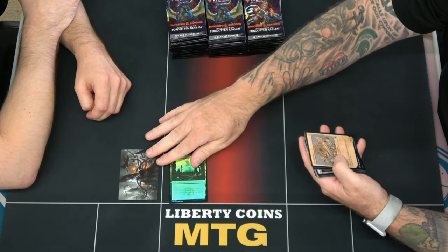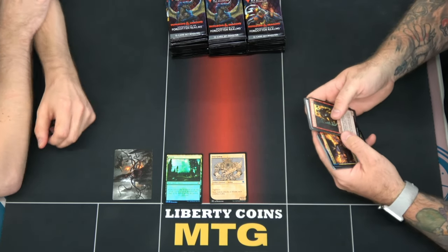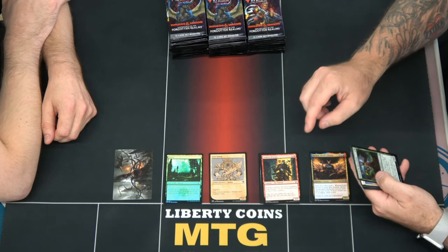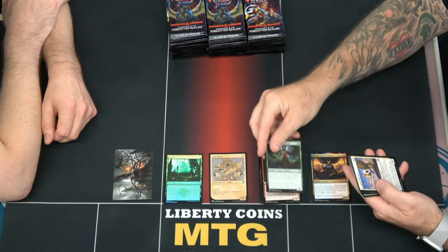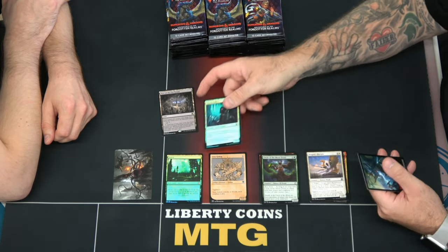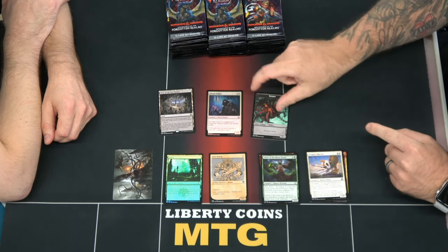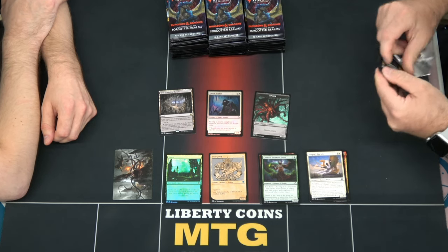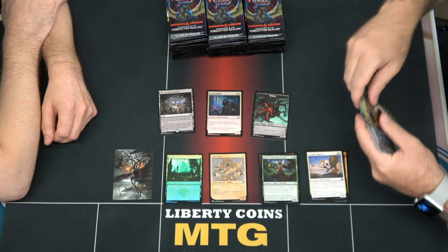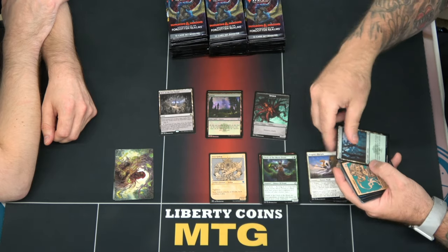These are apparently backwards from mine — these must be USA packs; I got Japanese. There are commons, uncommons, and commons again because of the slots. There's a foil, then a token. It's the exact opposite order that my packs were in because they were the Japanese-printed packs.